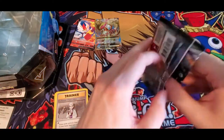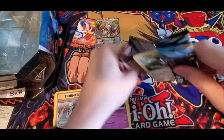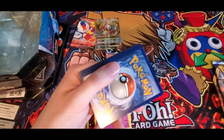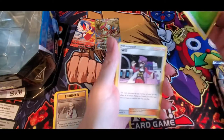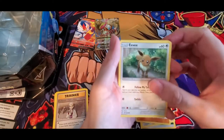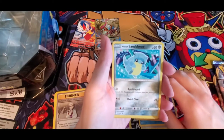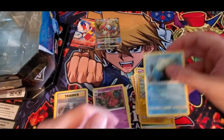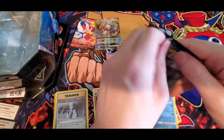Cosmic Eclipse is what's next. We got a code card, another Leaf Energy, Will, Golduck, Pangoro, Eevee, Duskull, Tympole, Flabébé, Alolan Sandshrew, a Reverse Holo Pikachu, and a Walrein. Walrein is a fun Pokémon. So far, really just that Pidgeot EX is our great pull for the day. We'll see if we get lucky with the Sword and Shield packs — maybe get some V cards or V Max.